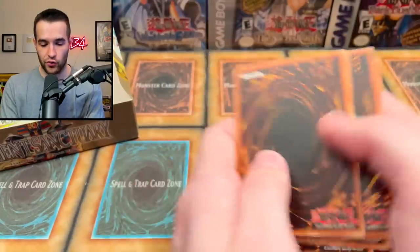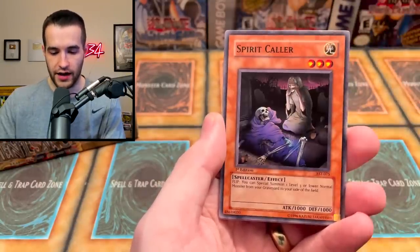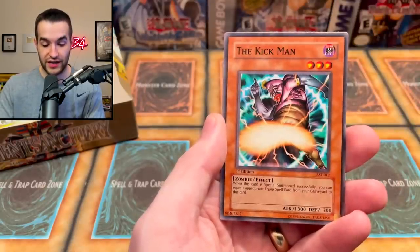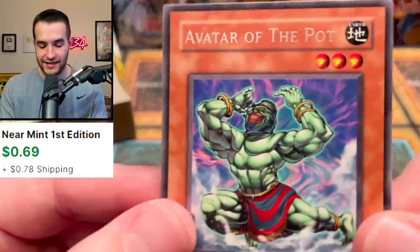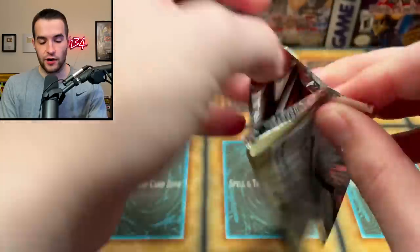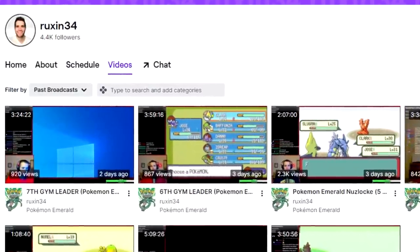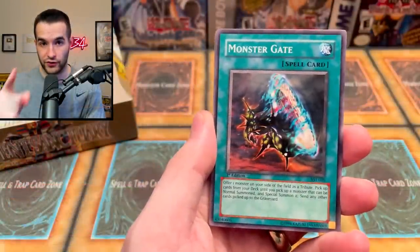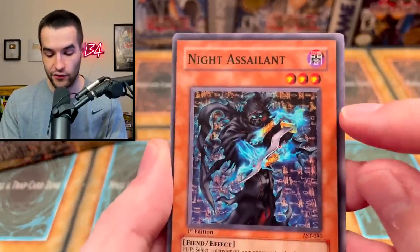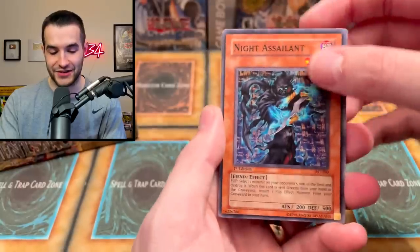What we are looking for is a Secret Rare. Dust Barrier. Sonic Jammer — like Sonic, but jamming. Spirit Caller. Two Thousand Needles. Order to Smash. Sword of the Soul Eater. Kickman — he's kicking, it's soccer. Avatar of the Pot — he's got Pot of Greed on his head, it's pretty creepy. Monster Gate. Night Assailant — that's number two. Oh my gosh, look at the centering — it's even worse. This one's almost all the way off. There's no border on one side — that border is massive. That is crazy.